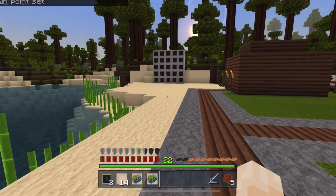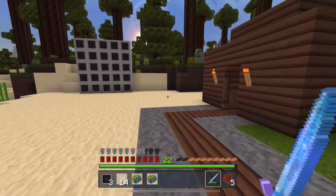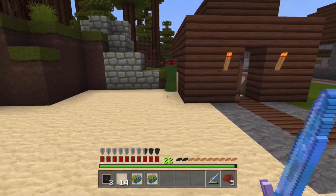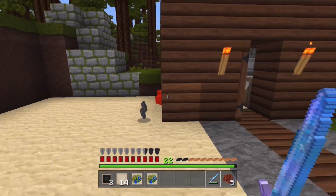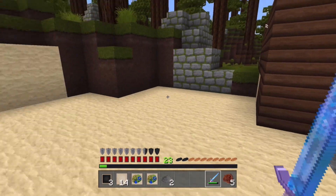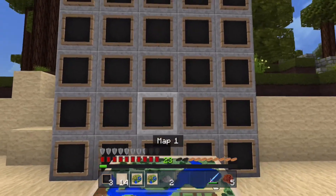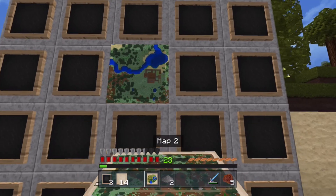We've got a creeper — he's right by our map wall. I really don't want that to explode. The simplest way to do it: hit him once and run away, hit him twice and run away, hit him three times and run away. You can do it all in one go — you can charge him and just do three attacks if you get the timing right. But you really just don't want to take a chance when you're new at this.